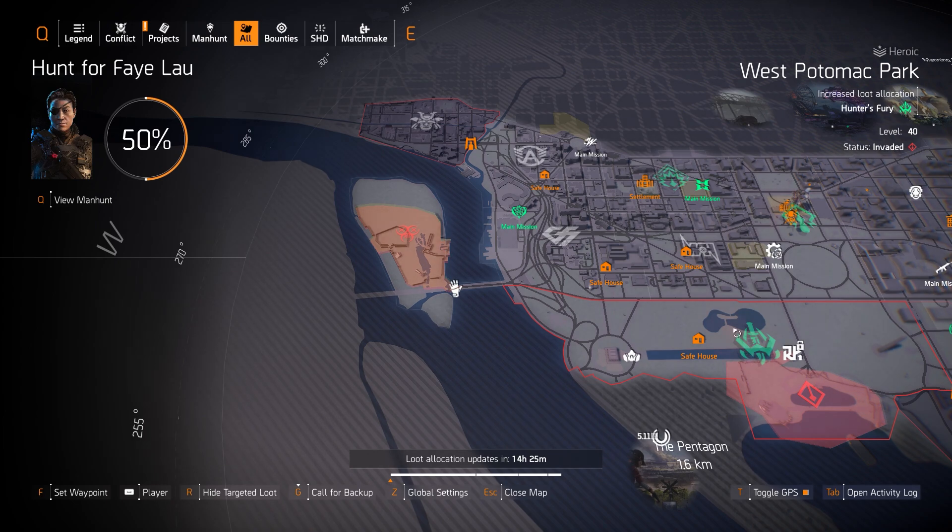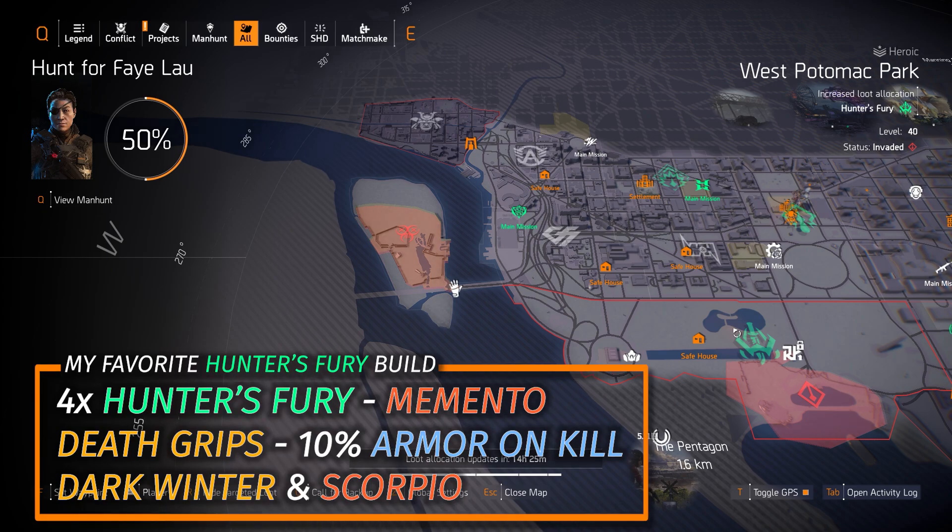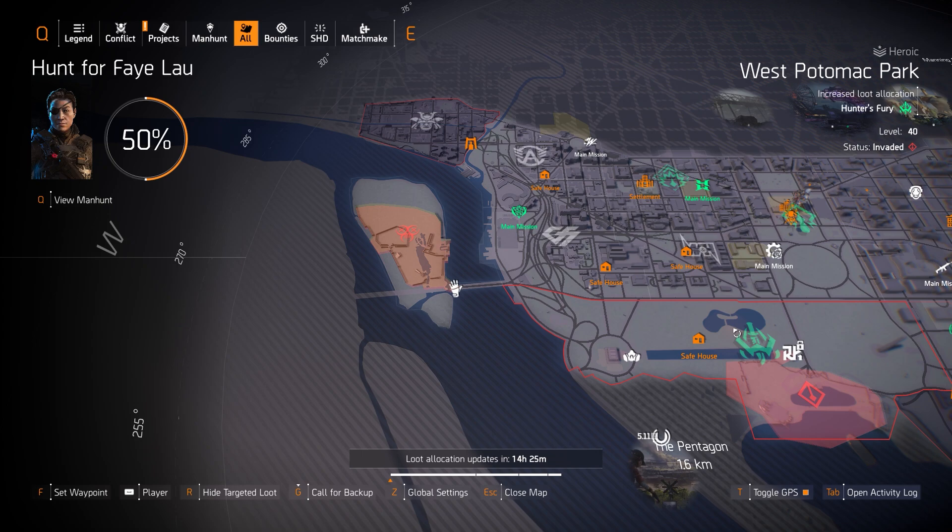I'll put my favorite build in the top right card now for Hunter's Fury — that's four pieces of Hunter's Fury, the Deathgrip gloves, and the Memento Backpack. I always run the Dark Winter and the Scorpio on that one with three armor cores and four weapon cores. Or you can run a Sokol of Chess with Intimidate or Obliterate, which deals more damage and I still roll three armor cores on it.